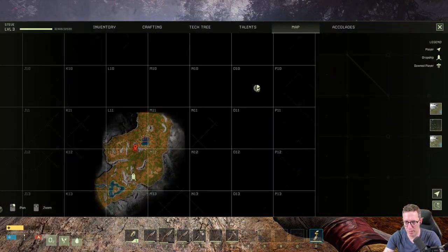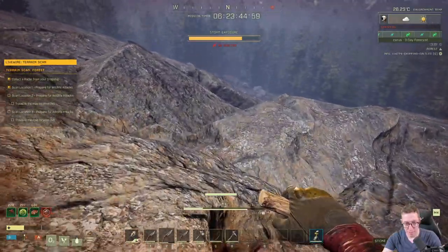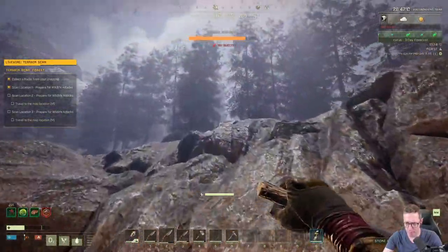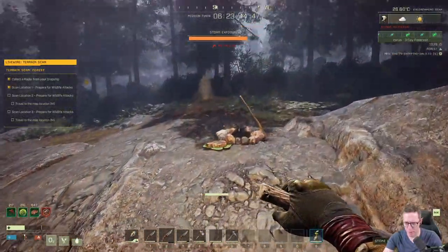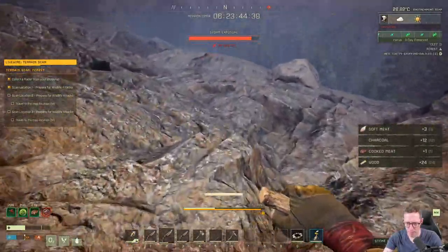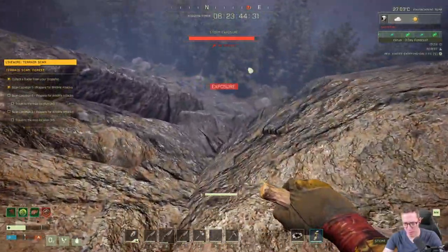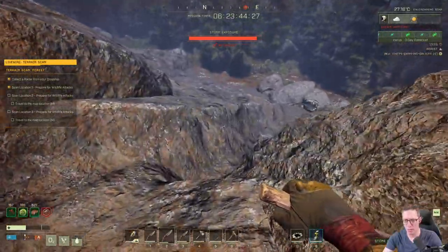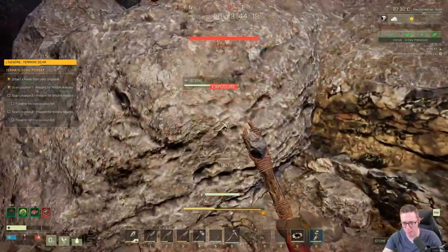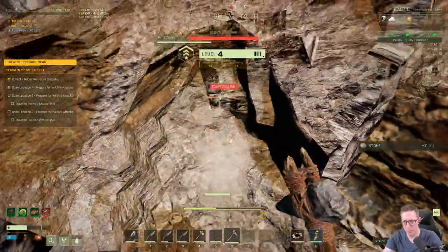We're going to head down to our second location, which means we need to go this way. We need to heal. We do have our food modifier which is going to help us, and before we go let's grab our fire pit. We're healing up slowly. The storm is actually going to hurt us as well so we're not going to heal very well. There are two ways to get under cover: one is to build a base. But a quick and easy way to protect yourself in a storm is just find a big stone like this and start digging away at the bottom of it.